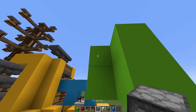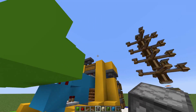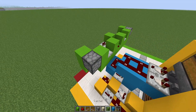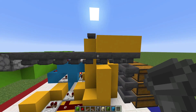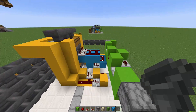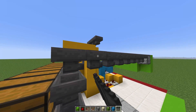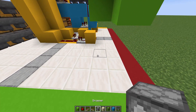Now break that block, place one dropper facing downwards, and repeat that on the opposite end. Starting from that dropper, place a line of hoppers and it should line up with those hoppers. Do the same here — place your hoppers going forward until you connect with that hopper. And that is your overflow protection.